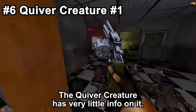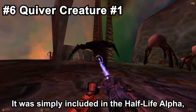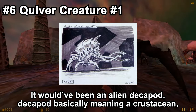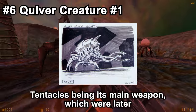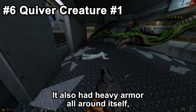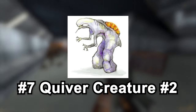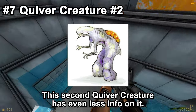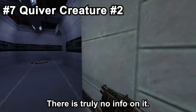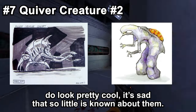The Quiver Creature has very little info on it. It was designed by Chuck Jones, and Quiver Creature is not even its actual name — it was simply included in the Half-Life Alpha, which was known as Quiver at the time. It would have been an alien decapod — basically meaning a crustacean — with a huge horn. Tentacles were its main weapon, which were later reused for the tentacles we know and love. It also had heavy armor all around itself, meaning it could only be killed by shooting it in the face. A second Quiver Creature designed by Ted Backman has even less info, but would also likely have appeared in Xen. I think both Quiver Creatures look pretty cool; it's sad that so little is known about them.